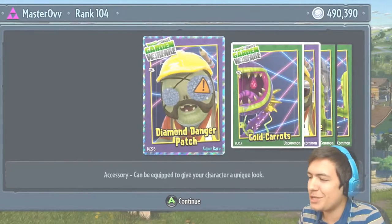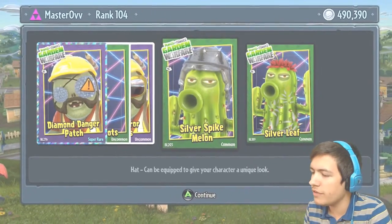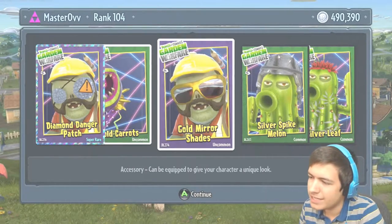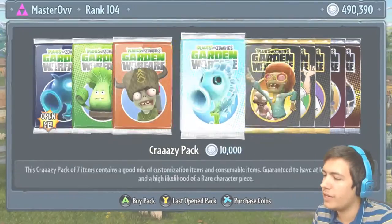The Diamond Danger Patch, Gold Carrots, Gold Mirror Shades, Silver Mirror Shades — hmm, that's interesting, I was trying to see what it is that takes the photo but it doesn't show — the Silver Spike Melon, and the Silver Leaf.